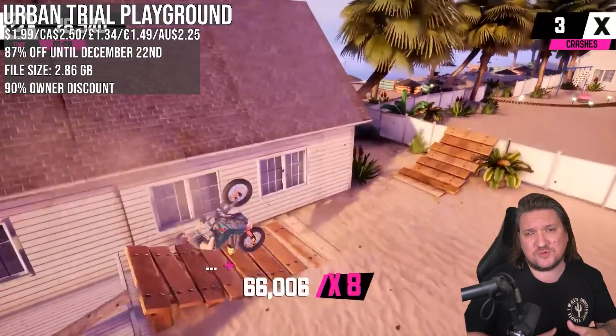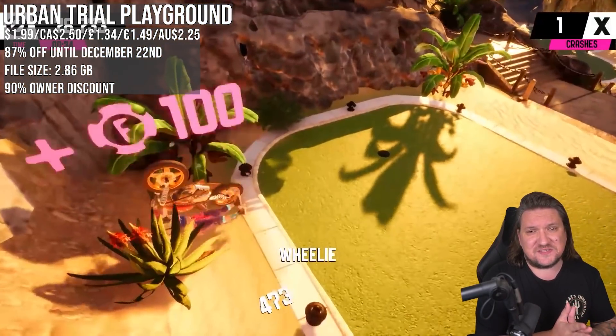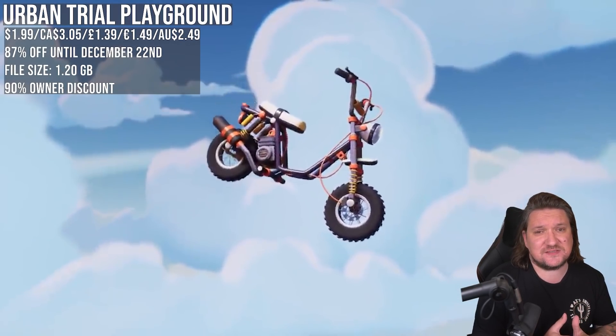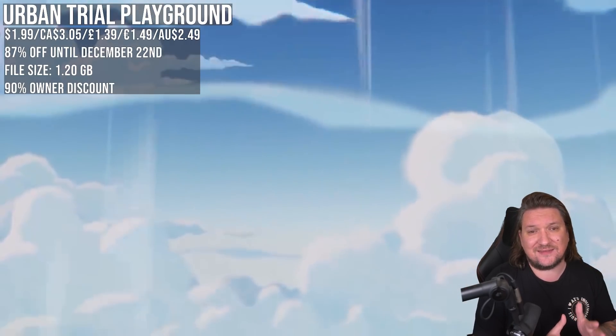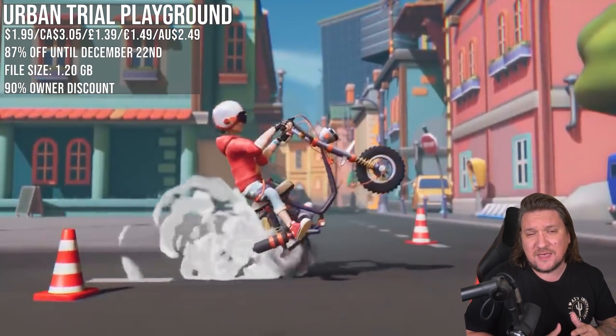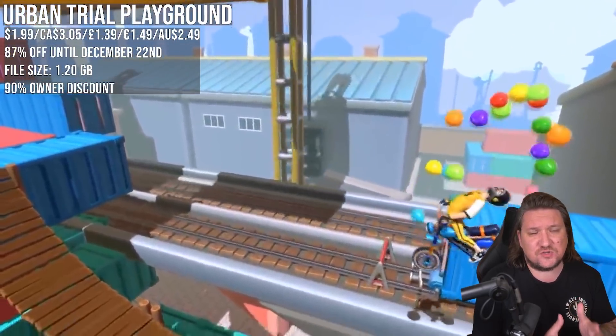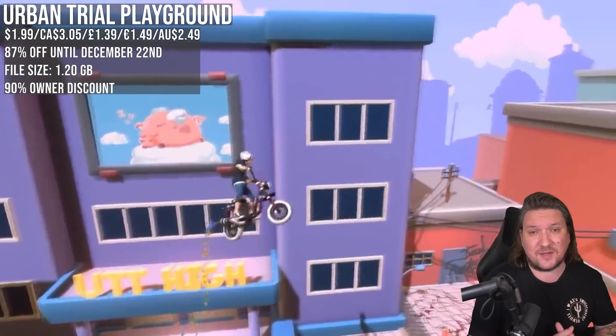The Urban Trial series is on sale as well. We have Playground, the original, which is all about progressing through physics-based levels similar to Trials. Then the sequel is on sale too — it mixes things up and goes for a world where you can turn left and right, more like arenas where you're racking up high scores with a whole lot of stunts. I've always described it as 2.5D Tony Hawk on a bike, and both are currently 87% off.